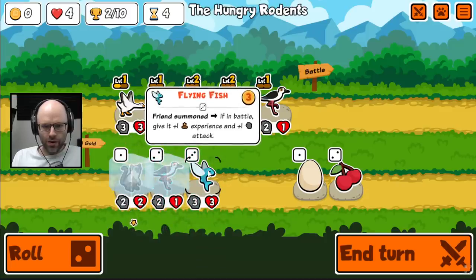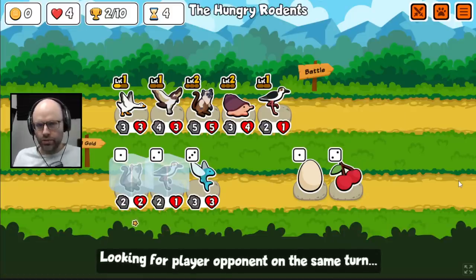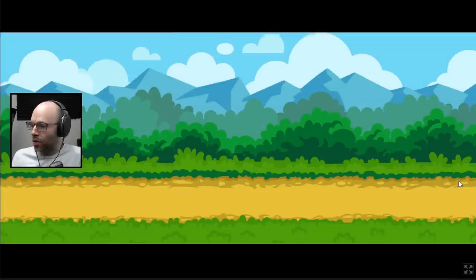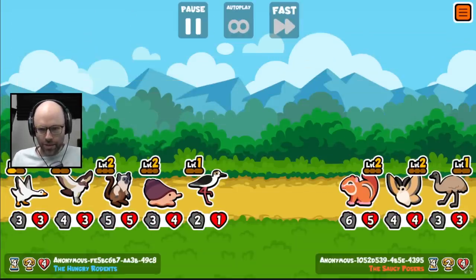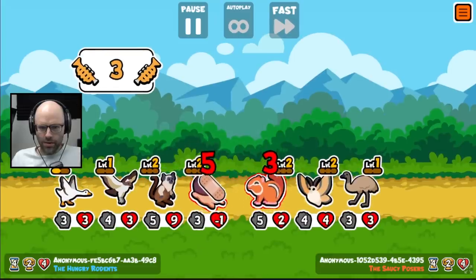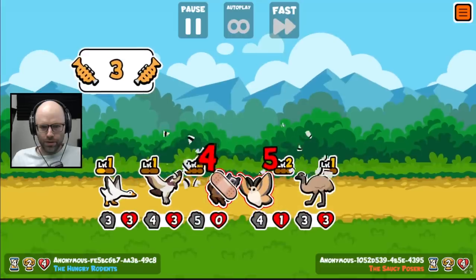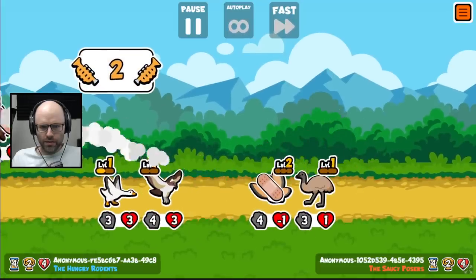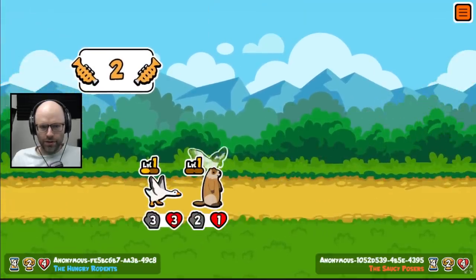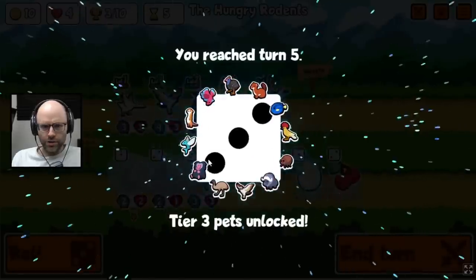Friends summon — if in battle, give it an experience and plus one attack, but only in battle. Interesting. I don't know how to make it work. I'm flying by the seat of my pants. But I will say this team doesn't scare me that much yet. You pushed yourself up a little bit. I've done a lot of damage to you and I'm feeling okay. You're a 2-1 groundhog and you're not afraid to show it.